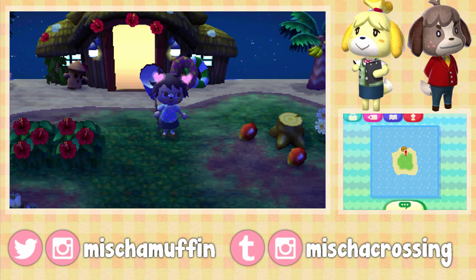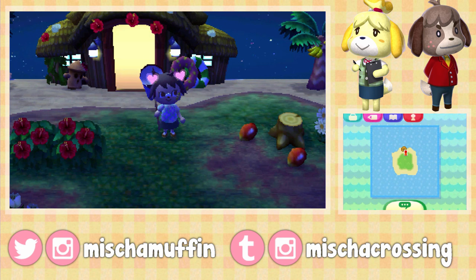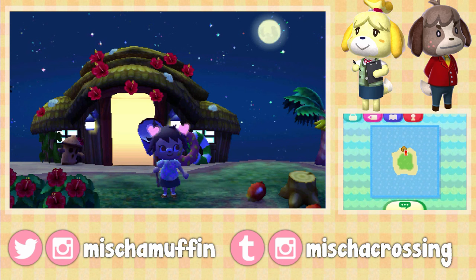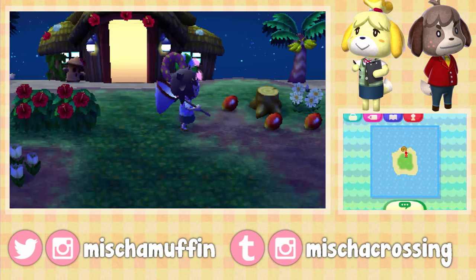The creatures you want to scare away are: all fish without fins, the fruit beetle which is a little green one, the horn dynastid which has a little Y-shaped pincher, the miyama stag, the saw stag, the emperor butterfly, and the wharf roach which is the little roach thing that runs really quickly on the ground.